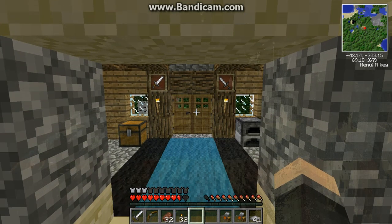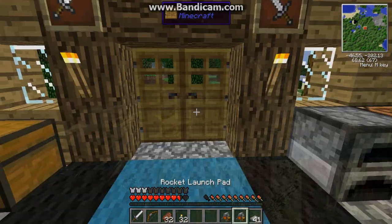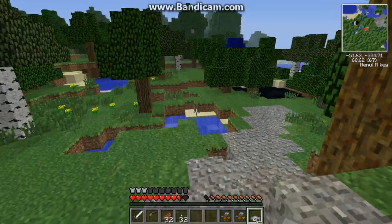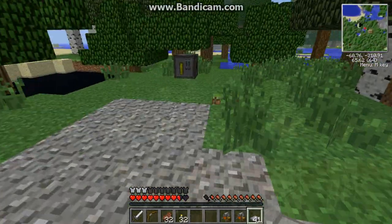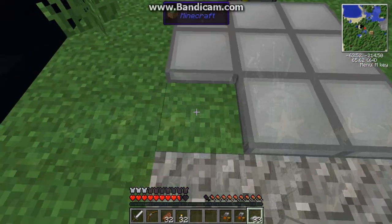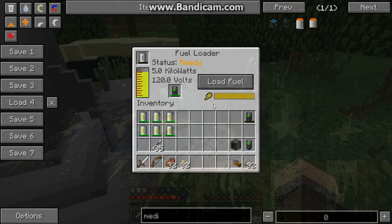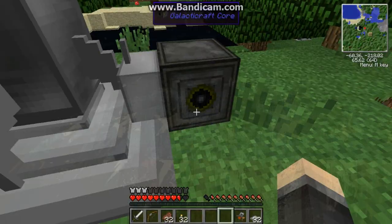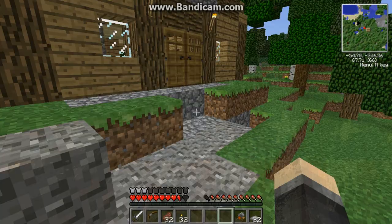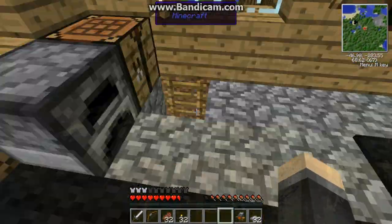Alright guys, welcome back to the Minecraft TechIt pack. I've built a few rockets as you can see here, and some launch pads. We're going to go and launch a rocket. I built a little fuel loader here, and I have an extra one in my inventory just in case we get stuck. I'm going to load the fuel real quick.